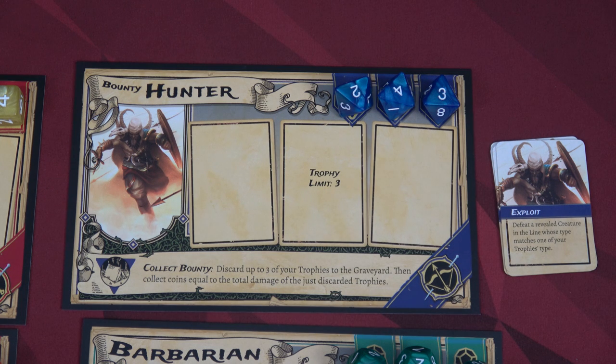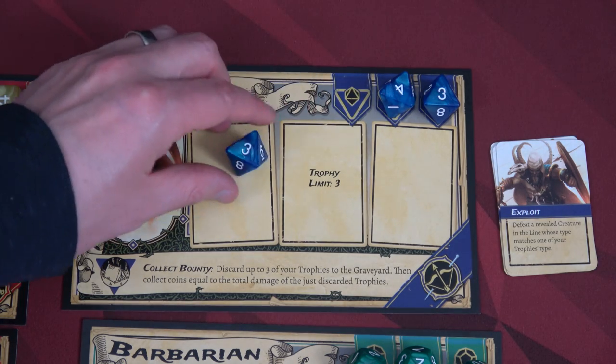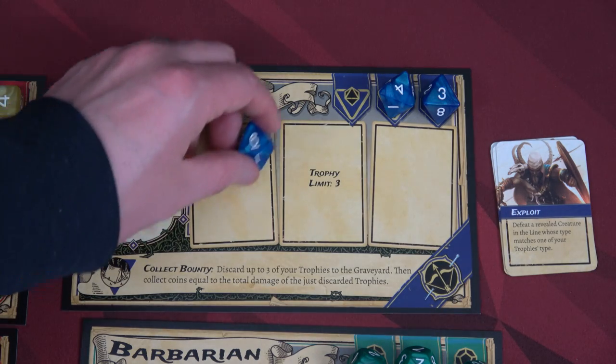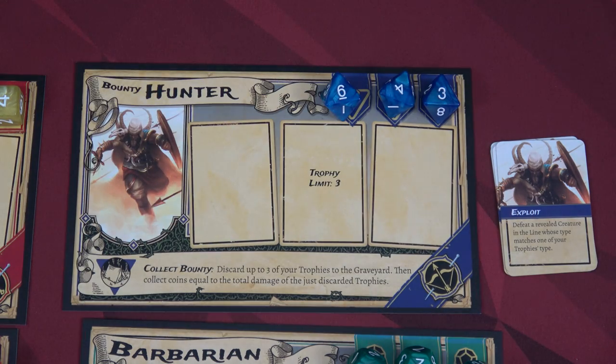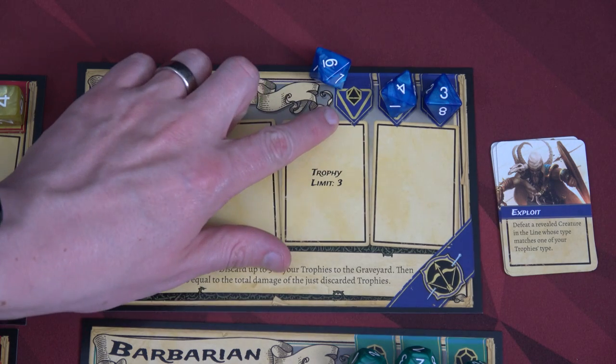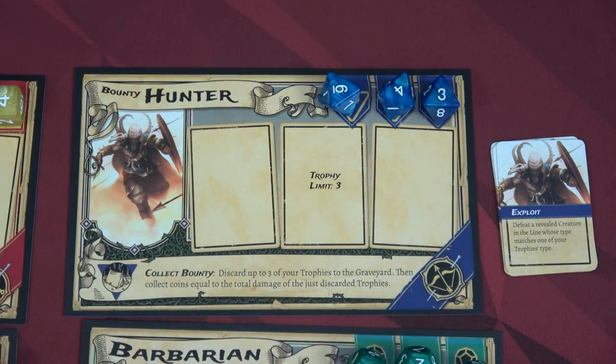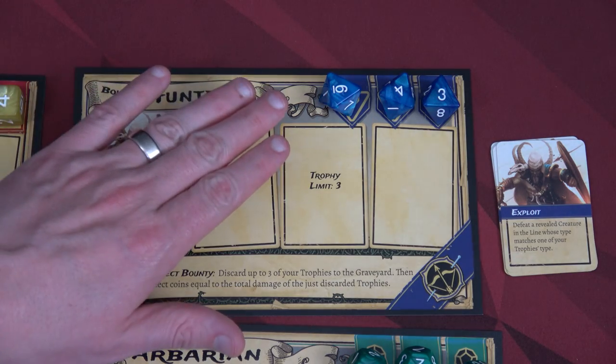The Bounty Hunter has a trophy limit of three. When the Bounty Hunter contributes to defeating a creature in line with direct attacks — placing one of your dice on the creature as direct damage — and helps defeat it, the Bounty Hunter can take that creature card as a trophy and set it next to their board instead of placing it in the graveyard. The Bounty Hunter can hold up to three trophies and rolls D8s.